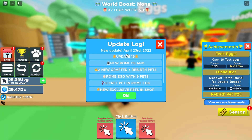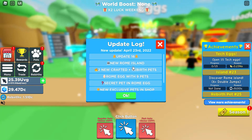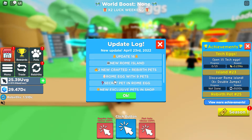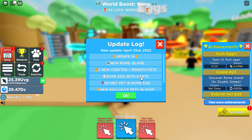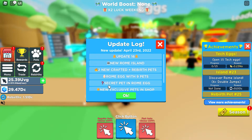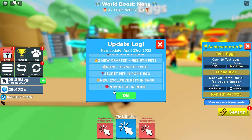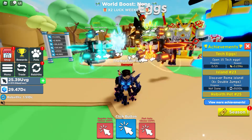Update 16: New Rome Island, two new crafted rebirth pets, Rome Egg with nine pets, a secret pet in Rome Egg, new exclusive pets in the shop, and a Roblox Egg in Rome.